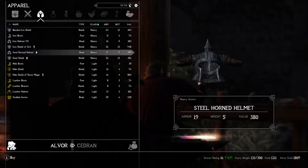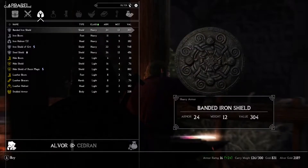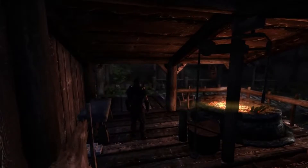For iron boots we can go with the steel cuffed boots for 167 gold — let's do that. We're going to blow through our entire supply of gold here, but if it helps us take a hit it's well worth it. He's looking a little more knightly already. Here's our steel shield. Look at that — Breton knight in the making. I like it.